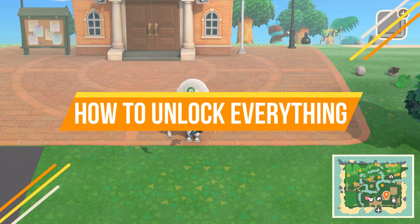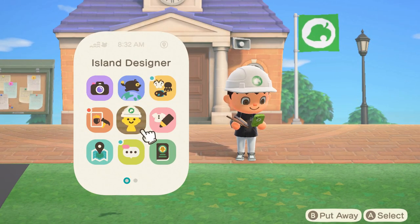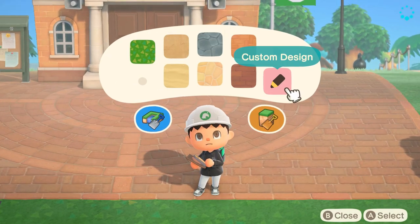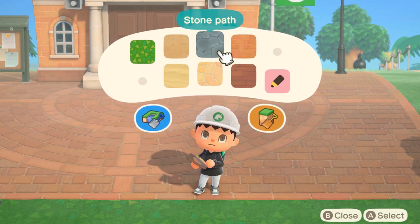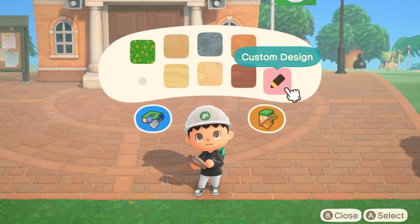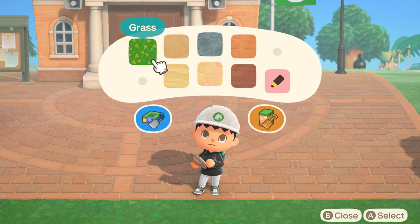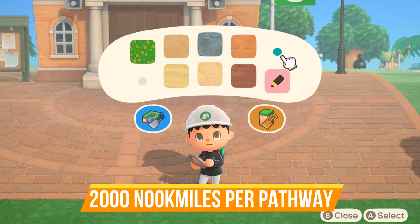First things first, once you get a 3-star island, you'll notice that you have the Island Designer tool that will pop up in your Nook Miles phone. Once you hit the plus button, you'll notice a new menu where you have your pathways — grass, dirt path, stone path, and so on. There's also a custom design pathway. You do have to purchase every single one of these except for the grass, which is there by default. You're going to spend about 2,000 Nook Miles per pathway.